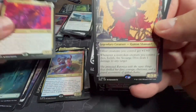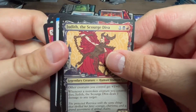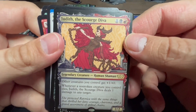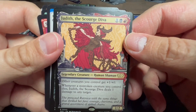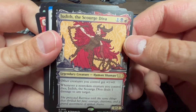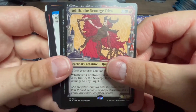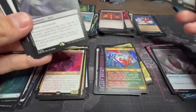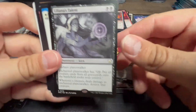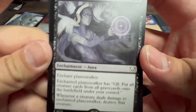Judith, the Scourge Diva — other creatures you control get plus one plus zero, and whenever a non-token creature you control dies, she deals one damage to any target. You need some sacrifice outlets for an aristocrats deck — I've seen her really go off in Commander.